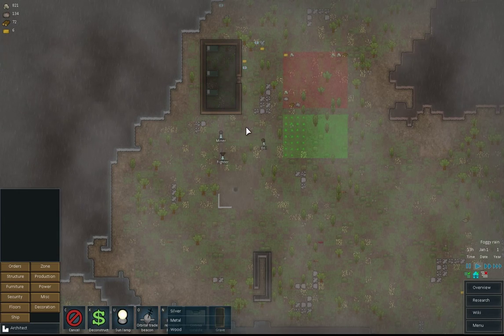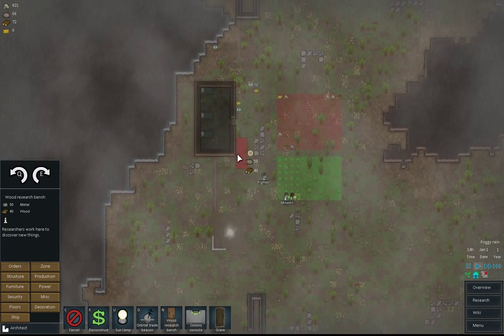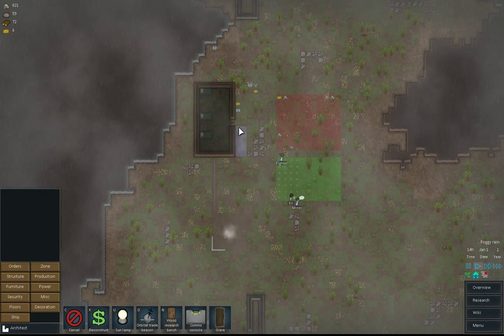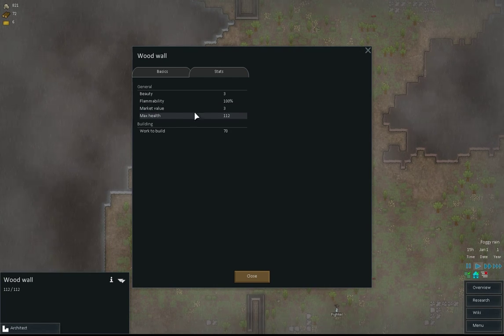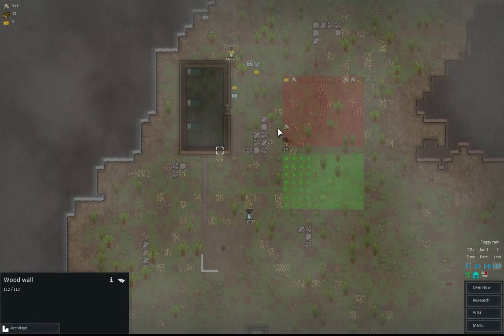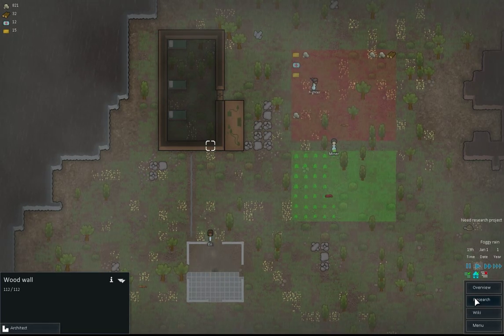Let's build some research straight away. That's really interesting — so the different materials, as you'll see here if I go to information, it will show how beautiful it is, how flammable it is, the market value, the maximum health and the works to build it. So as you'll see when we go on and build other structures, that does all affect things. Well, that's the research started.